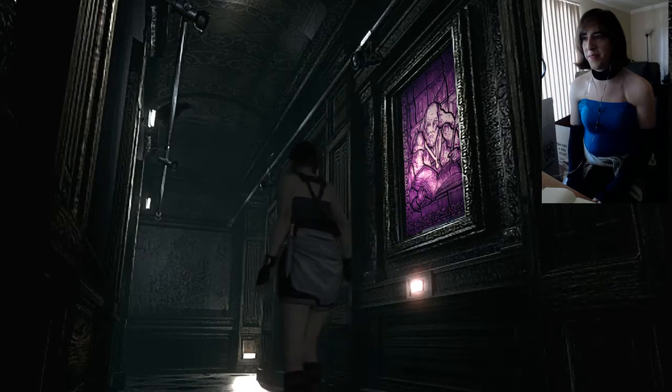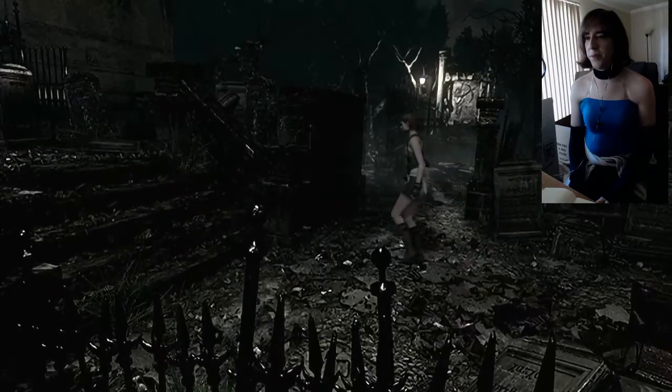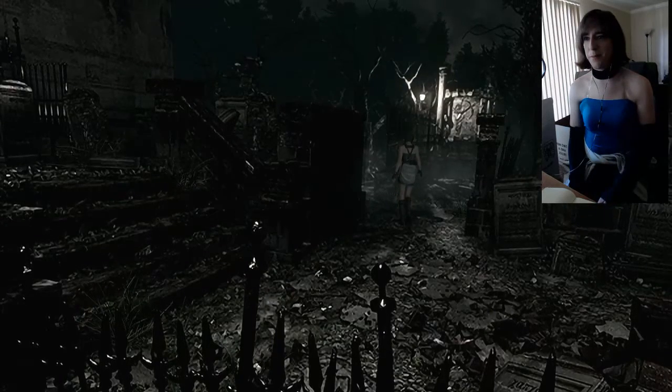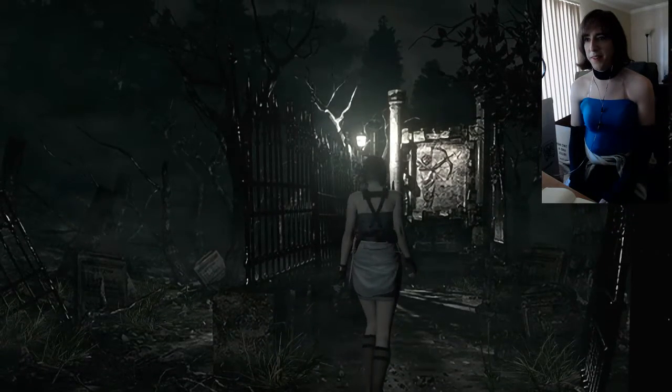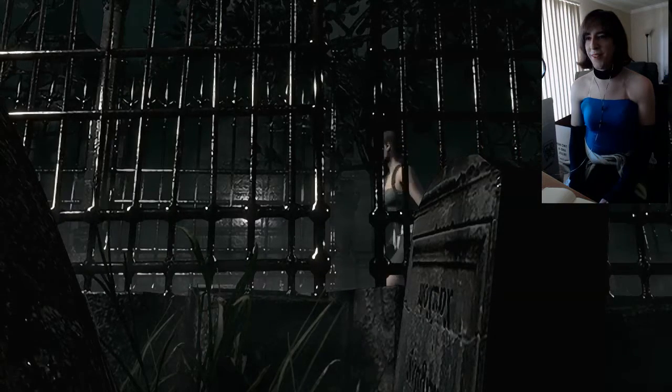I already did this part so I'm just going to walk to the Crimson Head Elder now. Thankfully, once you have all four death masks, these two bodies disappear. I'm not really sure why they did that, but it's very handy because you don't have to deal with Crimson Heads right before the Crimson Head Elder.